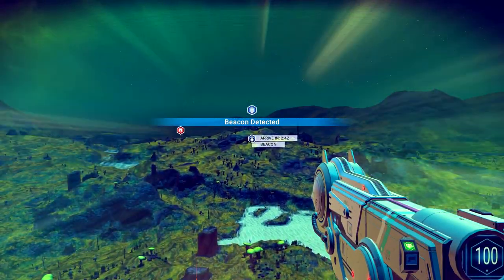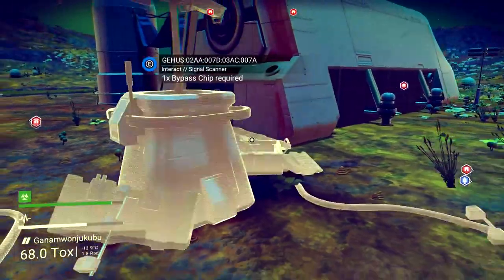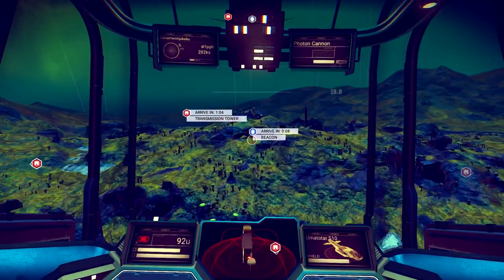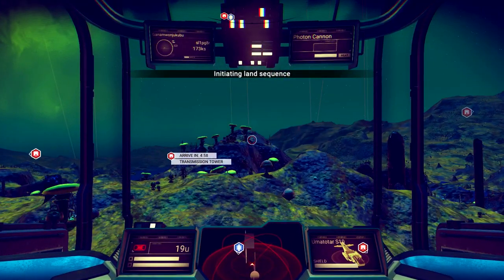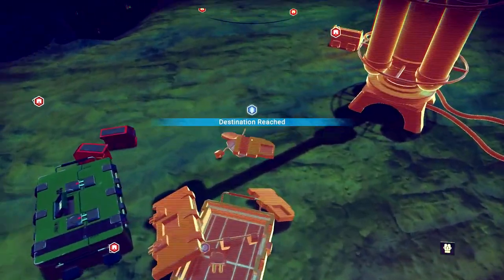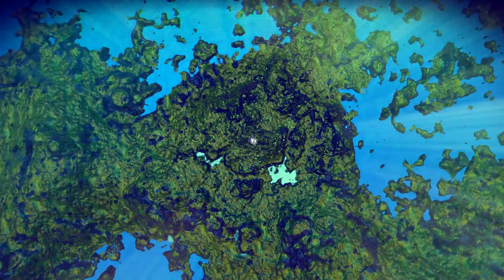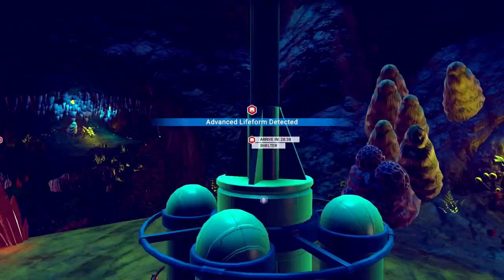Oh my god, it detected a beacon! It did its job — unbelievable! This signal scanner — you saved yourself, buddy. I was going to blow you up, but you're fine. The next stage in our journey is to go to the beacon. It's right across the way here so it shouldn't be too hard to find. It's a radio. Perfect landing! Now we'll use this and we're looking for intelligent life. Hopefully this will point us towards some sort of intelligent life form. Advanced life form detected — nailed it!